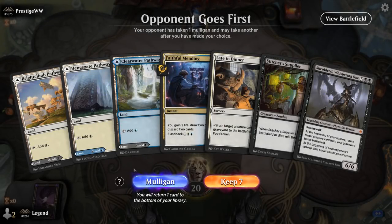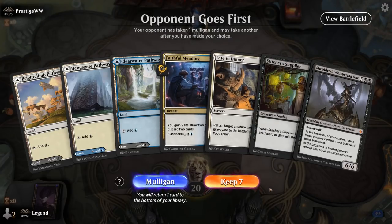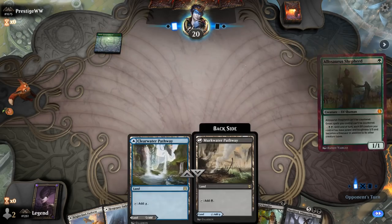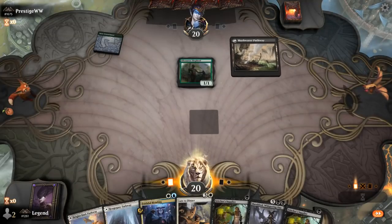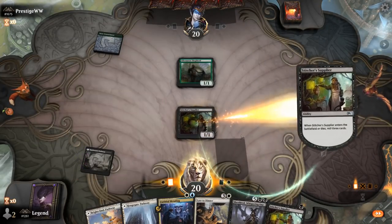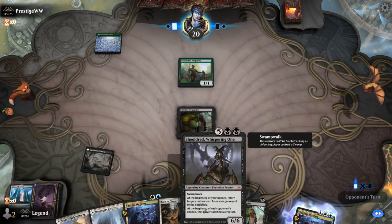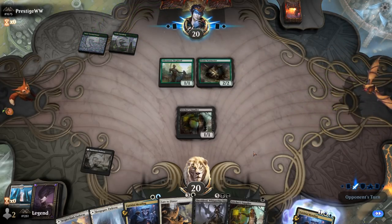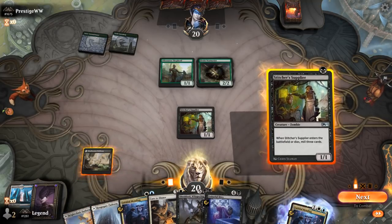We're on the draw, missing a good dual land to curve Supplier into Mending, but we can still cast a turn 3 Supplier into hopefully a turn 4 Late to Dinner. Facing Elves — the Stitcher Supplier is a useful early chump blocker. Shieldred is not the most impactful creature to reanimate, so hopefully we find Massacre Worm, Elish Norn, or Saros Emissary, since those will probably win us the game. So for now, another Supplier.